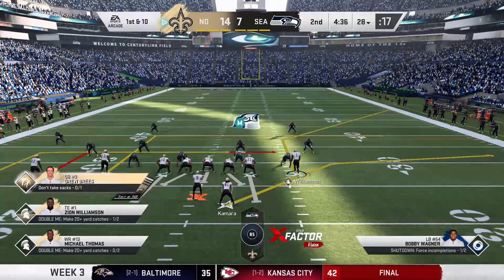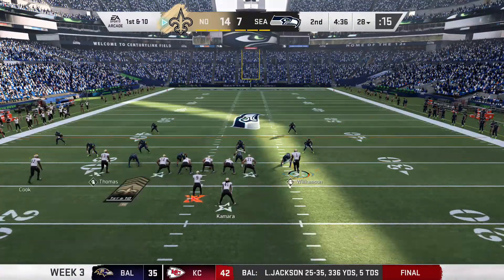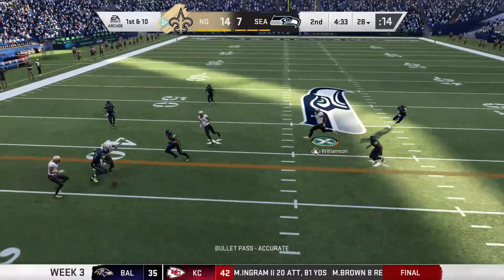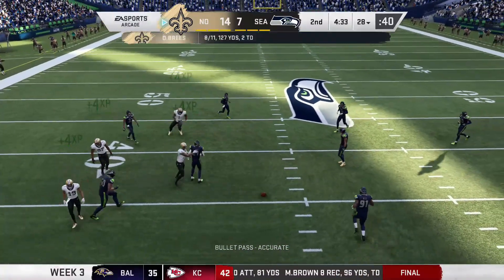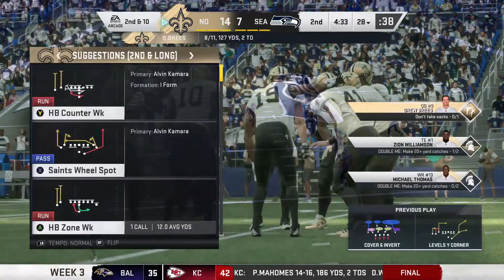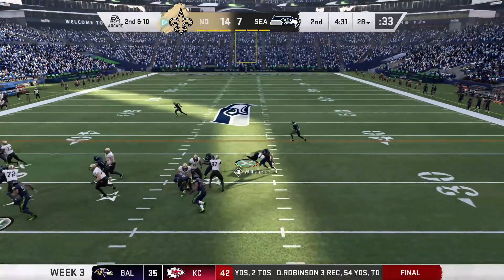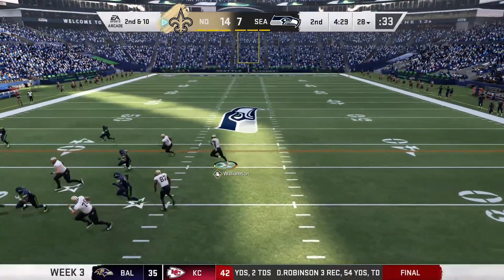We stopped the Seahawks again so we do have a lead of seven. The throw is knocked down by Trey Flowers. Coach is gonna run the ball on second down. Zion gets his block.